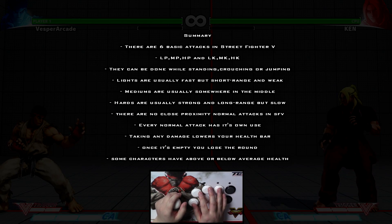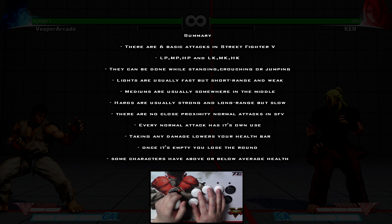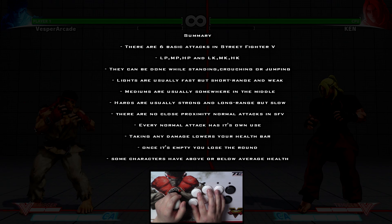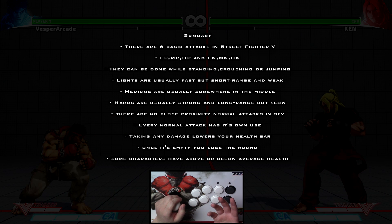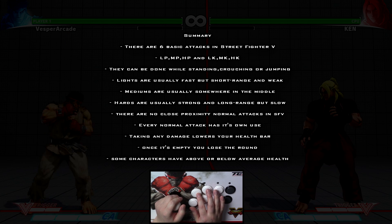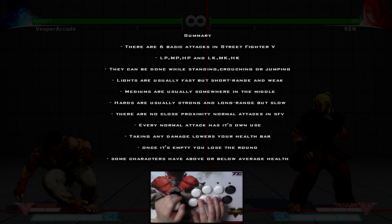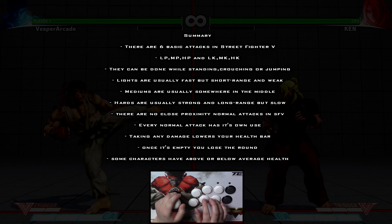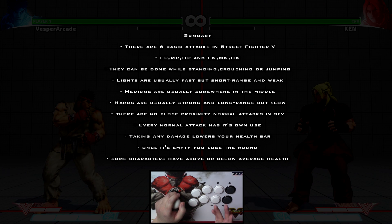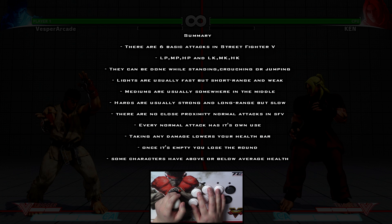Let's summarize what we've learned today. There are a total of six basic attack buttons in Street Fighter 5: light punch, medium punch, hard punch, light kick, medium kick, and hard kick. They can be done while standing, crouching, or jumping. Lights are usually fast but short range and weak; mediums are usually somewhere in the middle; hards are usually strong and long range but slow.